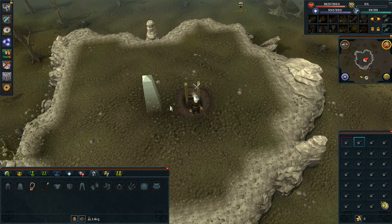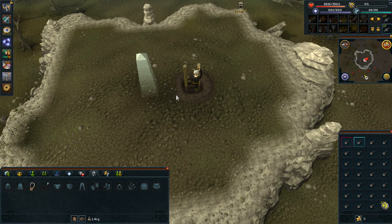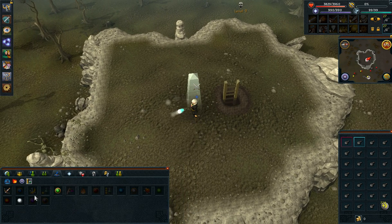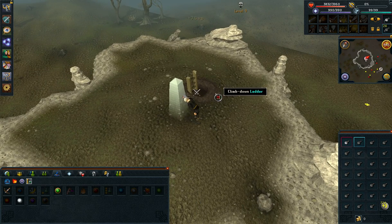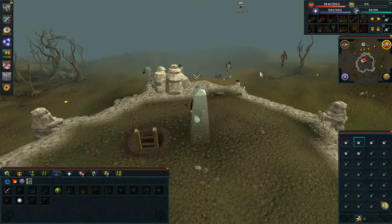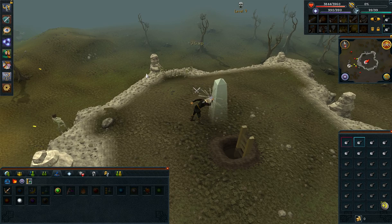I'm going to climb up this ladder, and right here you can see that there is the Obelisk of Air. I'm going to go to my Magic tab, select Charge the Orb, target the Obelisk of Air, and enchant. And we're pretty much just watching this — basically, that's all that happens. We just have to wait.